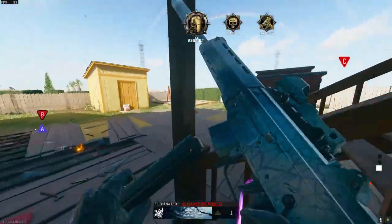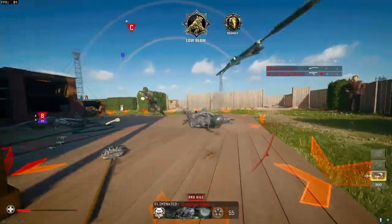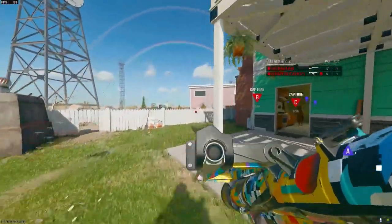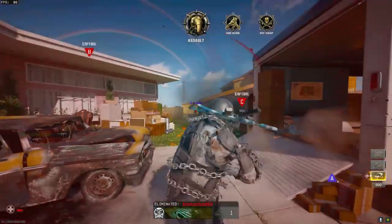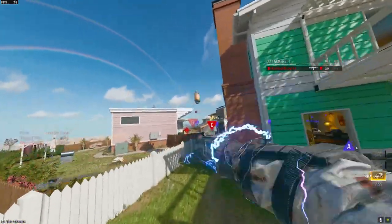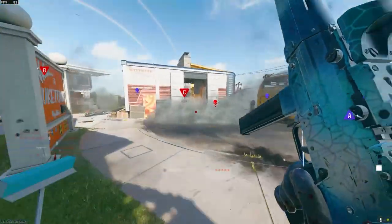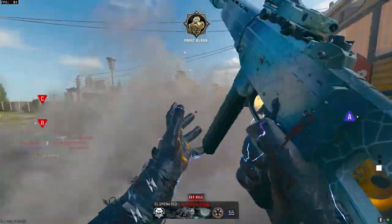Obviously you're not going to be able to get diamond camo without getting gold camo first, and this is going to be the simplest way to get it. First of all, we have to get 100 headshots for almost every weapon. As you just saw with my launcher, make sure you have a launcher or a handgun equipped. I do recommend the launcher so you can do side-by-side things, because launchers are a little extreme to get gold camo, to say the least.